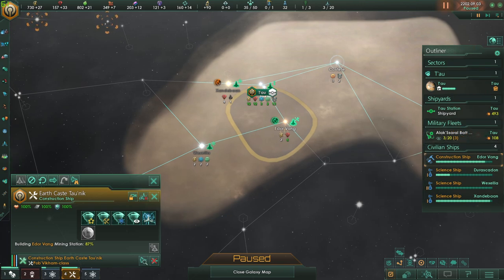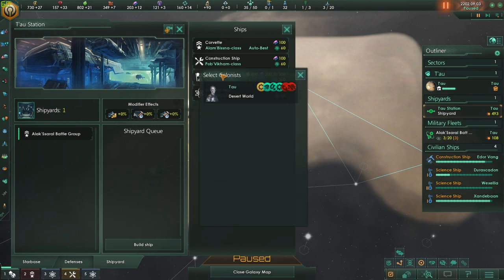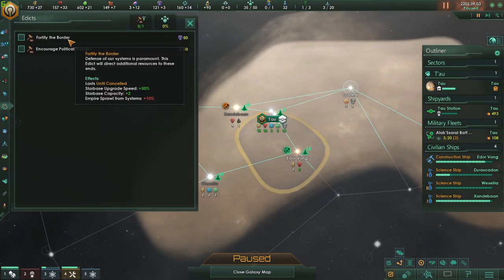We just got another month out of the way — currently September 2202. Let's go to our shipyard and start making ourselves our very own colony ship. You may notice we're tiptoeing with our influence, and it seems that influence is a very finite commodity. You need it by declaring rivalries, or you're spending it on edicts — those are these huge buffs, such as fortifying our borders to make starbase upgrades a little bit faster. Say you go into war with someone, you need to just drop some starbases real quick and upgrade some of your star parts — boom, you're ready to go.